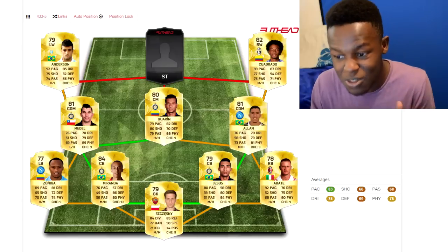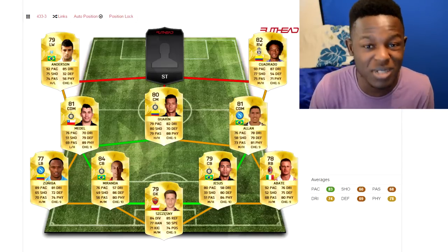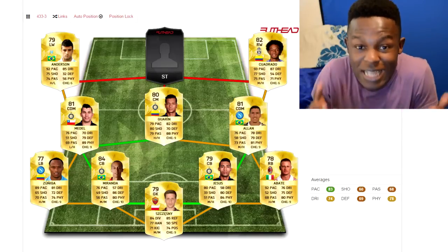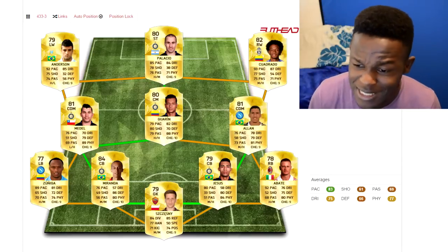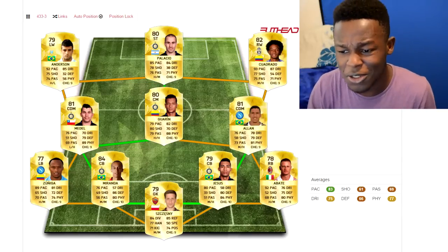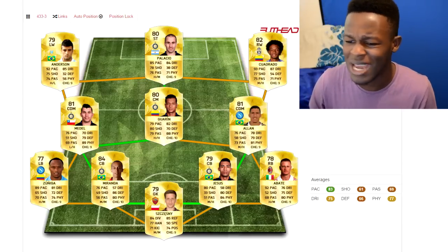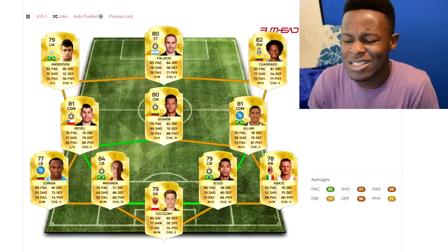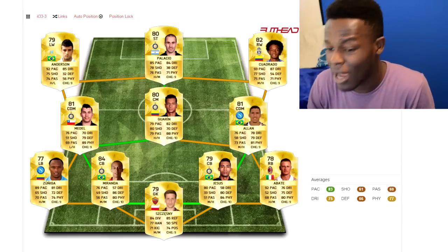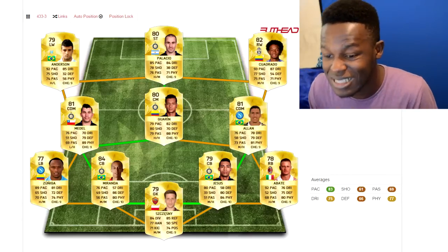I put Anderson in mainly because he's pacey, and as you've noticed with most players on this team, I've prioritized pace — because when you're starting Ultimate Team on a new FIFA you need pace to cross balls in, get in behind, and create chances to score. Up top I've gone with Palacio, the Argentinian beast. In previous FIFAs he's been OP and I don't think there are many good strikers left in Serie A — Dybala moved, Tevez has gone to Boca Juniors, and Ibarbo has been position changed to right winger. So Palacio will probably be a go-to striker when starting FIFA 16.